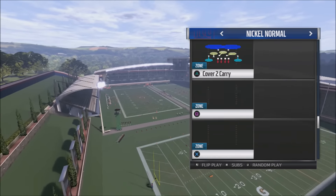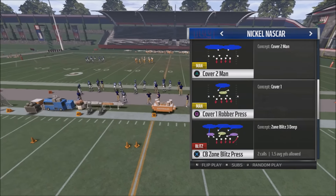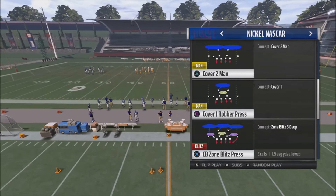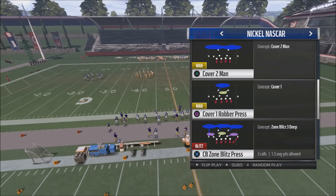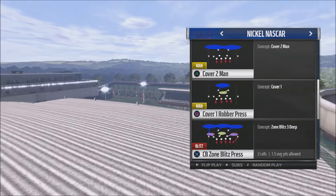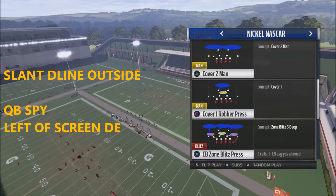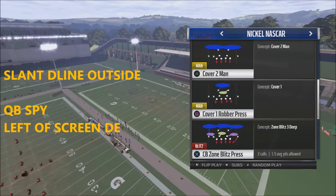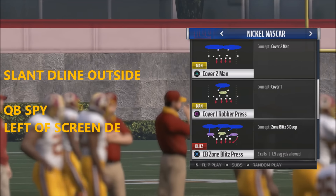I actually discovered a blitz in the NASCAR package called the Corner Zone Blitz Press. This blitz is already in press coverage so you don't have to manually press your defenders down — it's a very easy setup. All you have to do is slant your D-line outside and then QB spy your left defensive end. Very simple — I'll put the full description in how to set this blitz up.